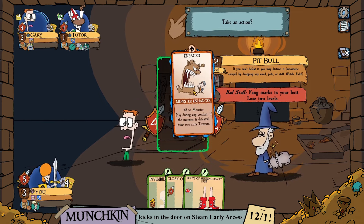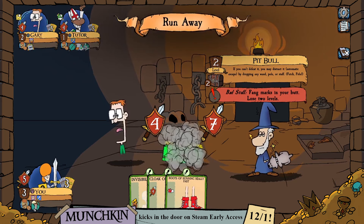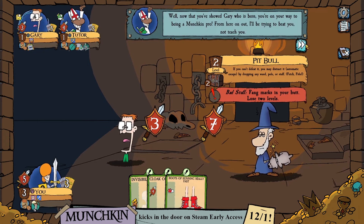We're going to play Enraged on the pit bull and see how Gary feels about that. One of the things about Munchkin is that it's a game about punishing and betraying your friends at basically every turn, while trying to get rich along the way. Right now we're going through the tutorials and playing against the AI, so it's not as personal as it will be in a live multiplayer game.